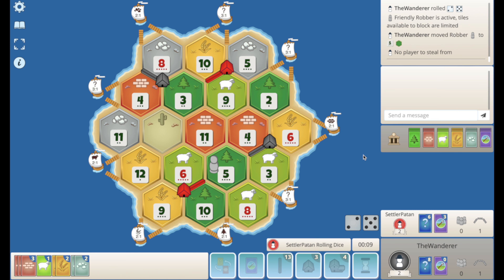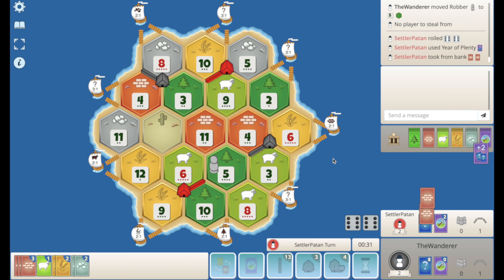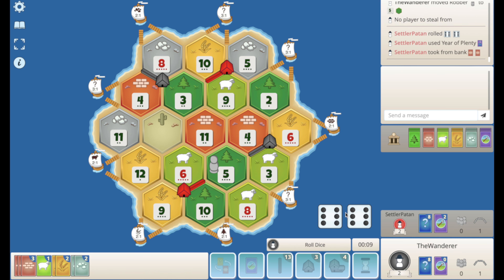Nothing puts me over here except for the 4, and the 3 actually. 12 rolls — nothing there. I'm just waiting to see what these devs are. Because if he has a mono he'd just mono the brick, and that would pretty much kill me. Here's the Year of Plenty, so he's gonna get this I think.